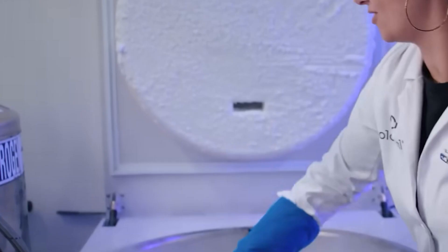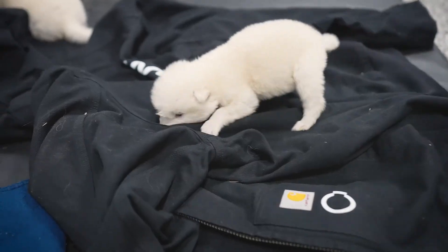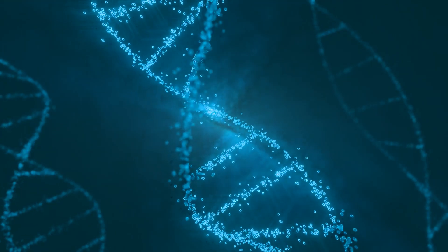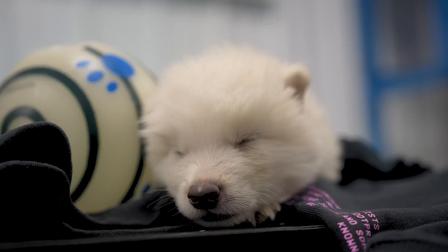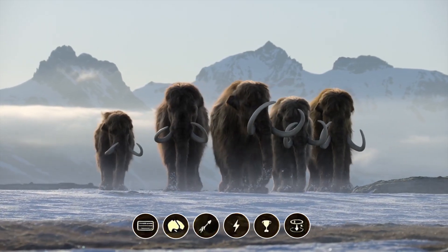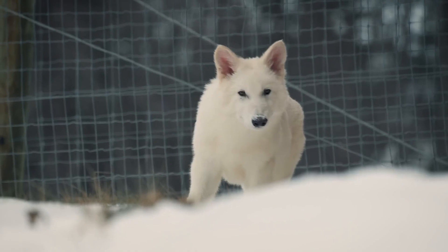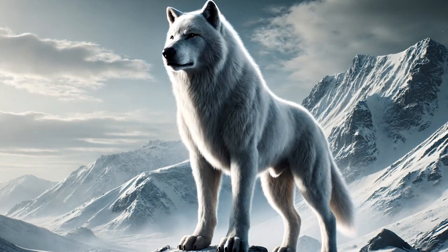Why did scientists choose to resurrect the Dire Wolf instead of the saber-tooth, mammoth, or megatherium? In the repository of extinct creatures, there have been hundreds of legendary builds proposed. So why did scientists choose the Dire Wolf — a cold-blooded bruiser — to bring back onto Earth's map? Because of its adaptability and the absence of a true apex predator. Unlike many other ancient species, the Dire Wolf left behind a relatively complete DNA sample. Resurrecting the Dire Wolf isn't random — it's a strategy to reset the modern ecosystem using a balanced build: violent yet controllable. Unlike the mammoth, slow and mana-draining, or the saber-tooth, easily outclassed by the new patch, the Dire Wolf is one of the rare ancient builds that still fits into the 2025 meta. As it returns to the server, the only question is whether the modern world is tough enough to withstand the pressure of an ancient class that dominated the wilds 12,500 years ago.